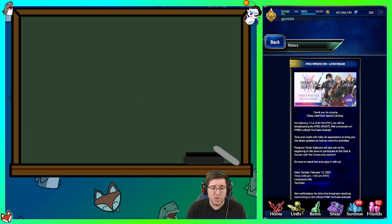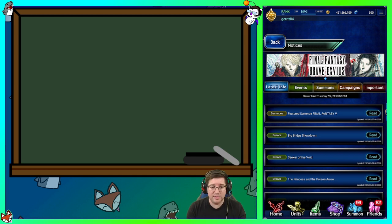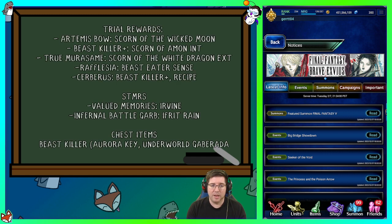We've got beasts and humans to deal with, so let's talk about getting beast and human killer. Beast killer is prevalent but not as much as human killer. For beast killer, trial reward options include: Art of Its Bow (beast killer plus on a bow), beast killer plus material from Scorn of Aemon — really easy to get, I killed it with 2B in one turn on stream tonight. True Murasame is available but not great. Rafflesia gives Beast Eater Sense but is one of the hardest trials. Cerberus gives beast killer plus and the recipe so you can craft as many as you want. STMRs include Val Valued Memories from Ervin, a Neo Visions duplicate from A2, and Infernal Battle Guard from Iffin Rain.